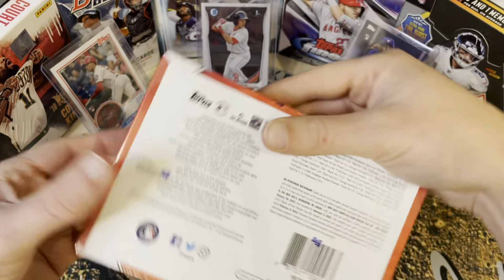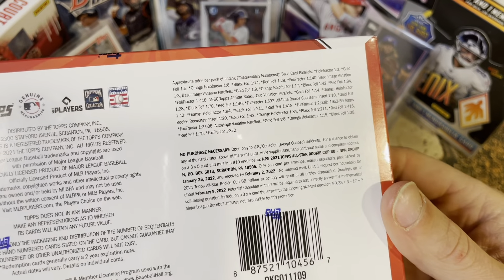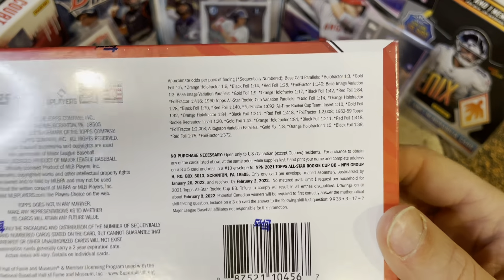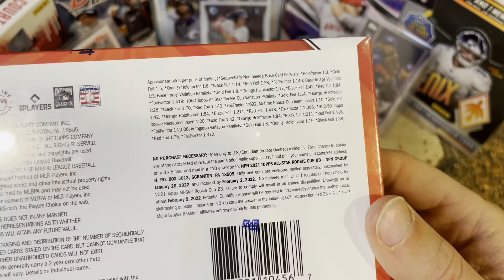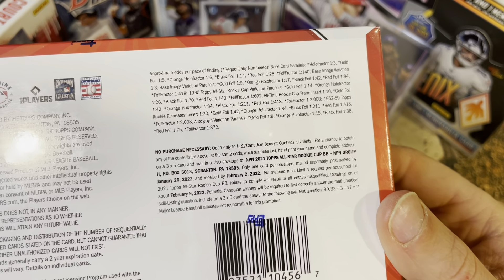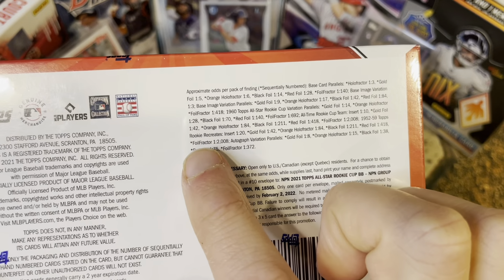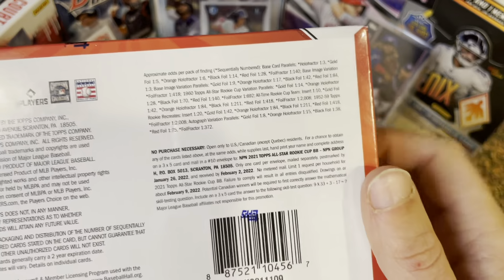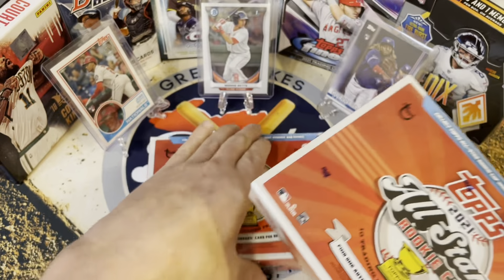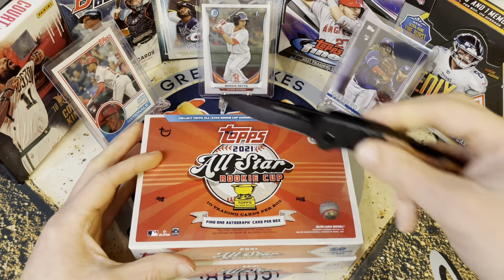Before I open this first box, this is what we're looking for — hollow fractures, gold foils, there's a bunch of foils and hollow fractures. And then we can hope we get one of these foil fractures. There are also autographs and variations. The checklist in here is not just rookies, okay — that's what I thought when I was looking at the set online to purchase.